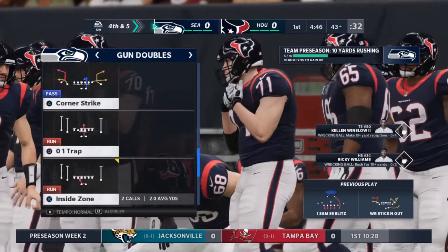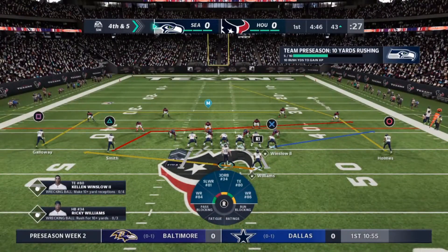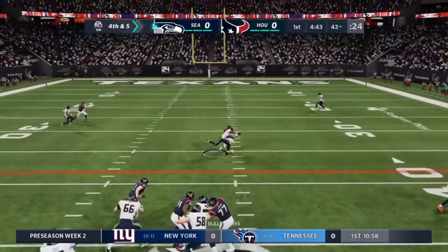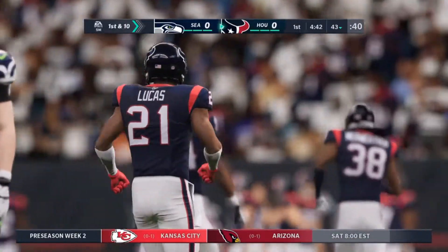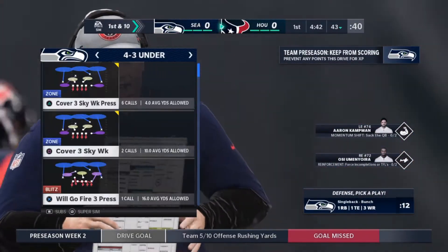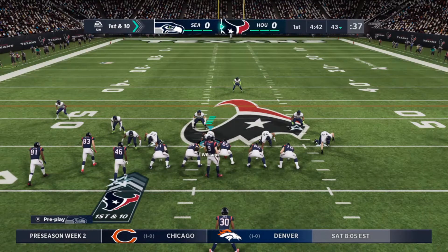They've got man coverage on the outside, and the scouting report on these DBs tells me they love to take matters into their own hands — they want man coverage, not zone. Good coverage forced the incompletion. They go for it on fourth down, and my goodness, incomplete — it looked like he had it and dropped it. This Texans defense stands tall. It's one thing to drop a pass; it's quite another to drop it on fourth down.